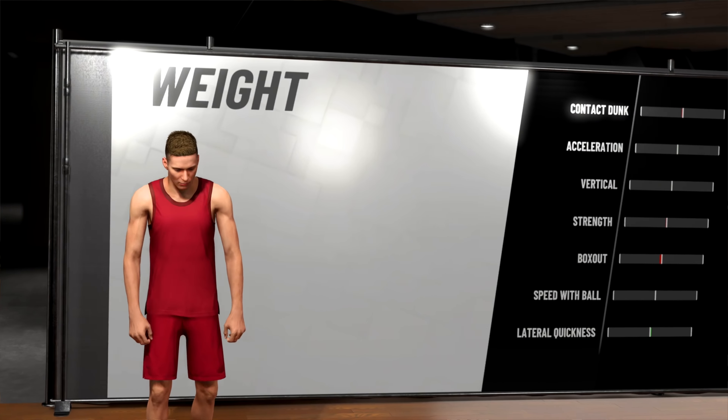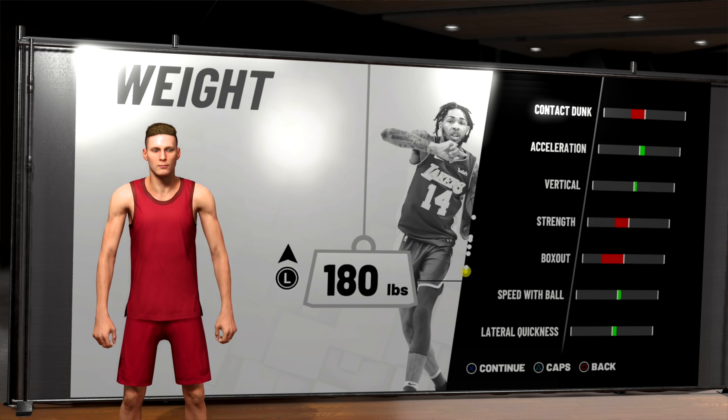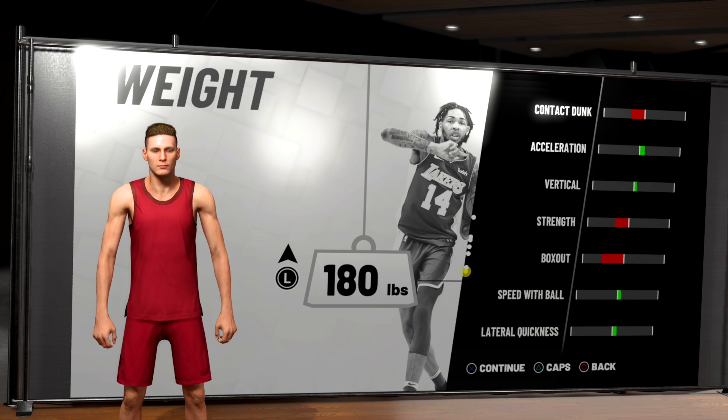Another mistake is the weight of your player. A lot of people mess this up because it doesn't seem to affect much — they just max it out or ignore it. There's no one general rule since there are so many archetypes, positions, and builds. But you can tell what to do based on the attributes: boosting weight increases strength, box out, and contact dunk. Why would you need that on, say, a 6-5 playmaker-sharp? Sometimes putting it in the middle is right, sometimes minimum is fine — it really differs by player. Think about what attributes actually benefit your archetype.